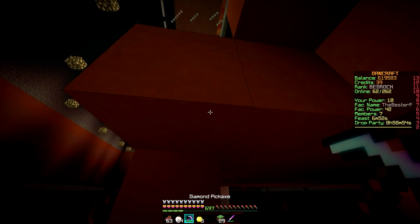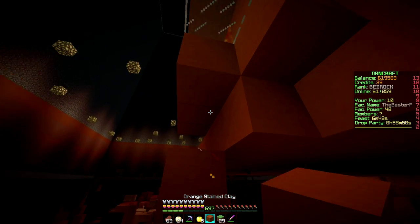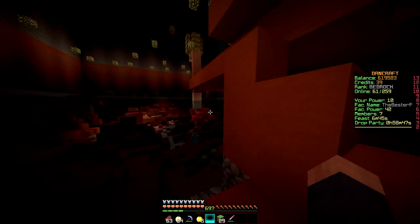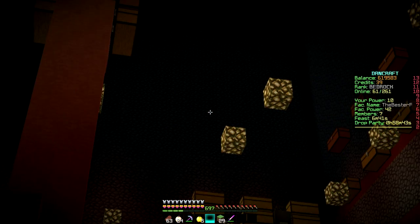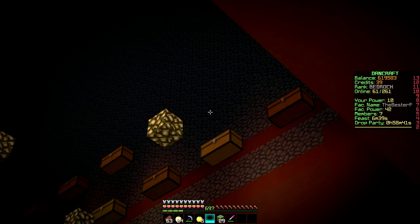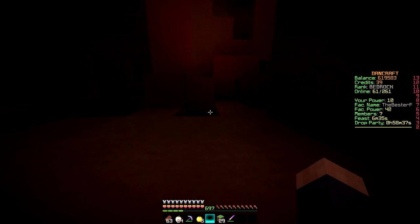This is blocked off — the epic axe. I shouldn't have actually. Alright, keep that blocked in. But yeah, we're working on this. I don't know how to get up here. I think there might be a staircase over here, and then we got like ladders over here. And that glowstone right there, from like their point down, we pretty much mined all of it. We mined a lot of stuff.